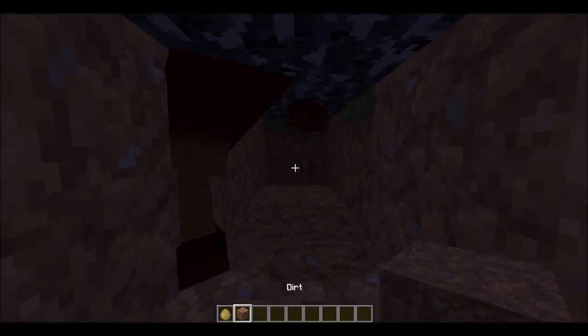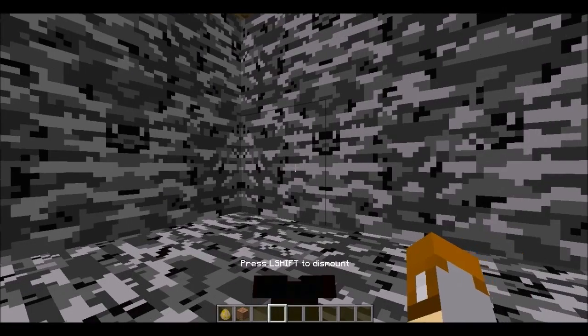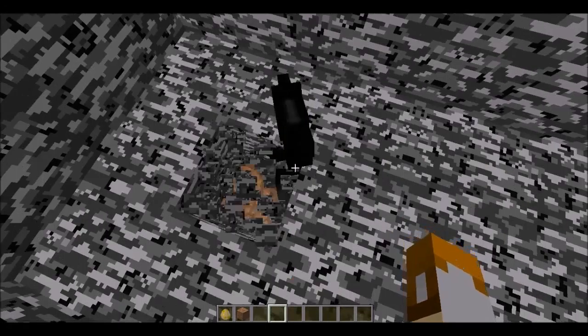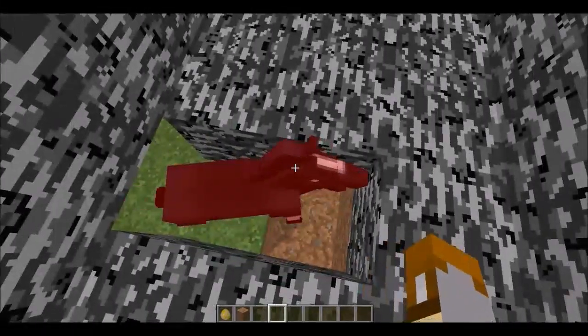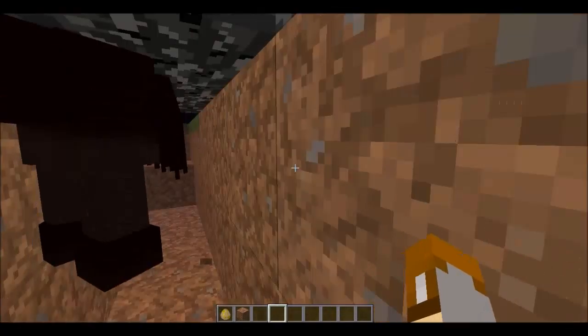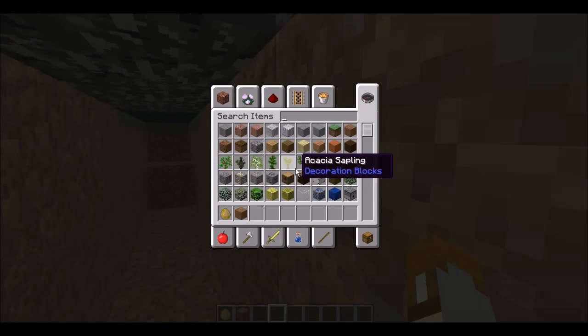Place a horse so it starts to suffocate in the bedrock, mount the horse, and then you have to press L-Shift to dismount and spacebar at the same time to jump.